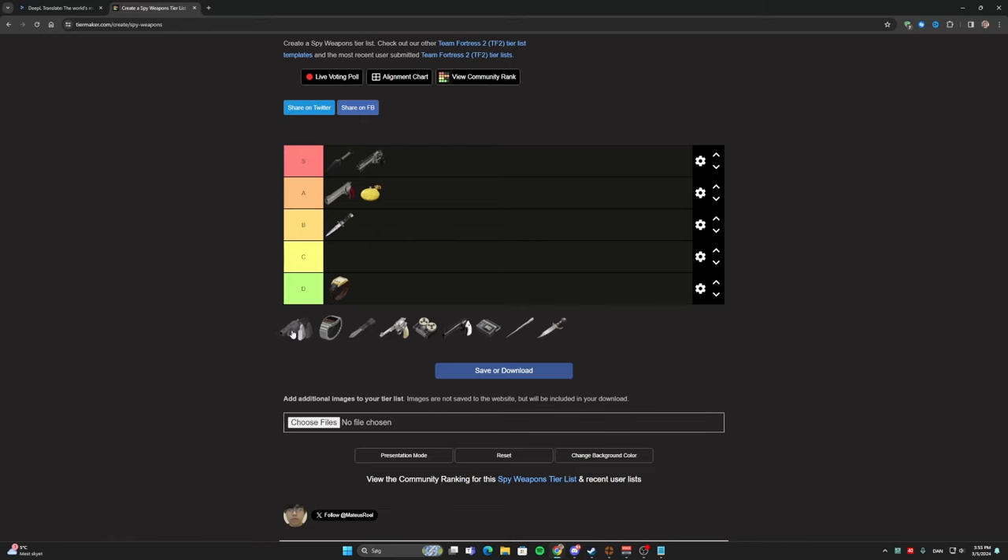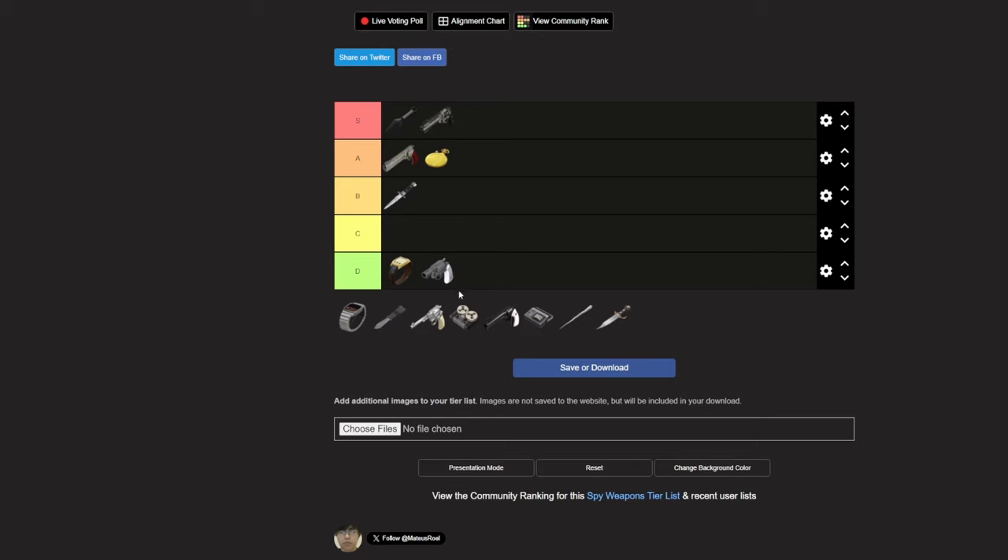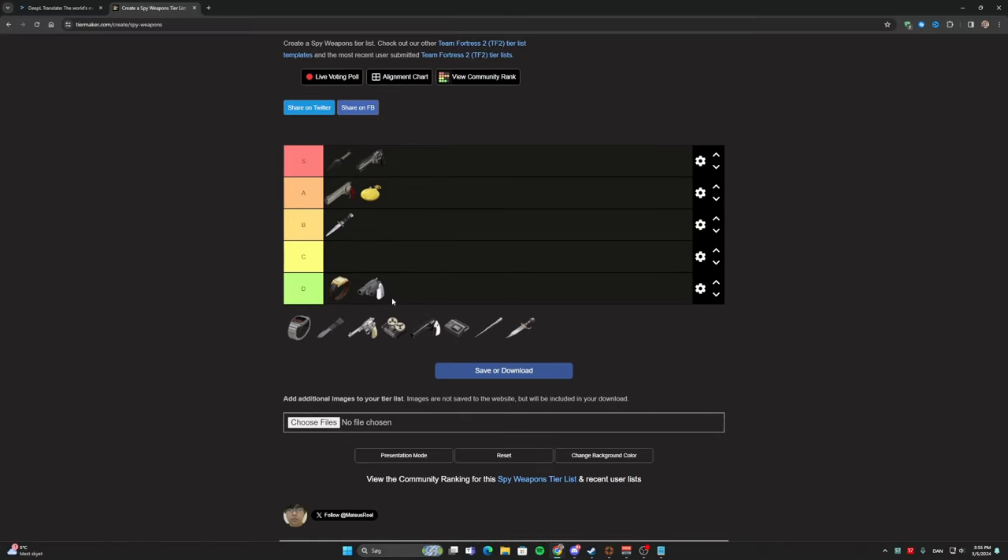Now the Enforcer — another weapon, like the Cloak and Dagger, which I never use. The Enforcer is bad in my opinion. The Diamondback, the Ambassador, the L'Etranger, and the Revolver are all much better. The Enforcer is only good for killing low-health enemies with maybe under 50–60 HP, where it deals more damage than the stock Revolver when you're disguised. But I never feel like I'm in that situation, and I would rather go for the backstab instead. So yeah, I'm not really a big fan of the Enforcer.